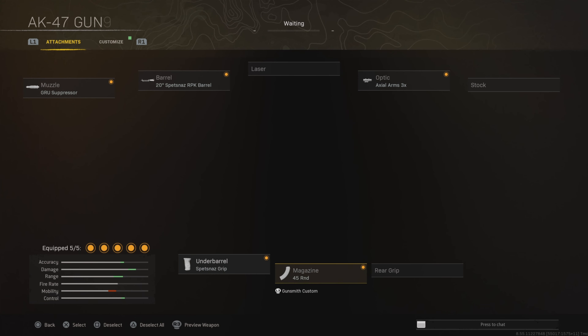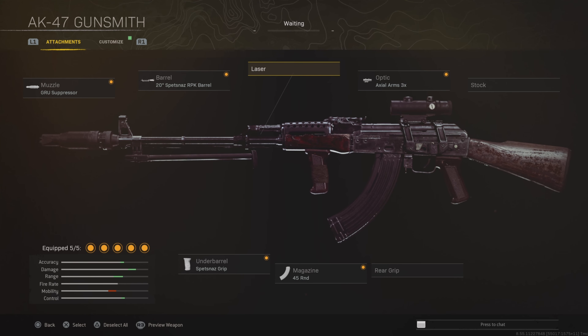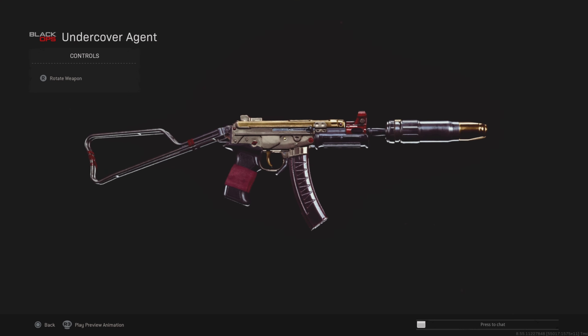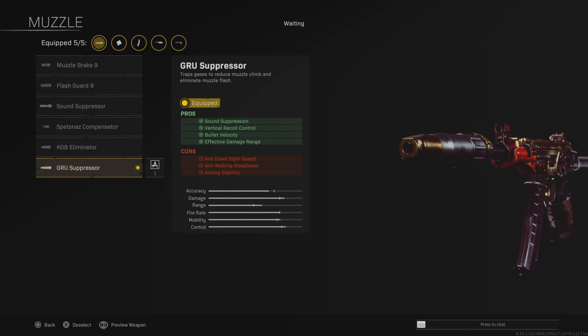Personally I think this is still the best sniper in the game — a lot of people might say the Swiss is better, let me know what you think. For the loadout: the KAR suppressor for damage range and sound suppression, 27-inch barrel for range, Tack Laser for ADS, Sniper Scope, and then the Precision Comb for accuracy — or Sport Comb if you want faster ADS. You guys probably already know this loadout so I won't go into too much detail.